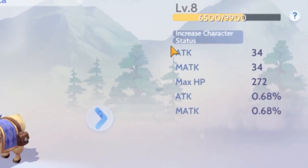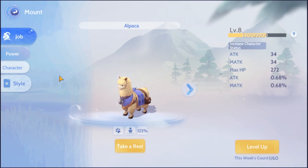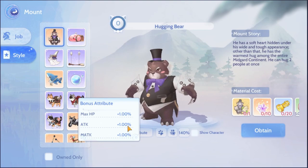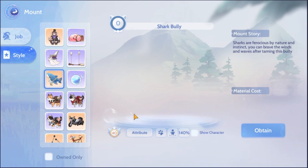Every mount will give a certain percentage of stats to your character. So to efficiently grow your character and gain additional stats, leveling up your mount and training them is necessary. Certain mounts will also have attributes labeled on them, which enhance your character by a small amount depending on what they give.